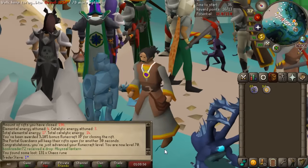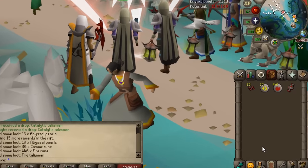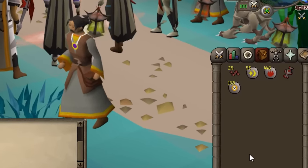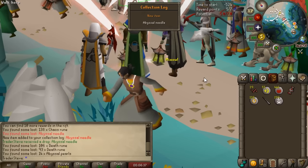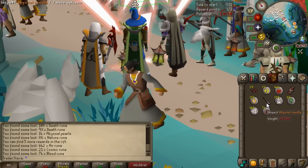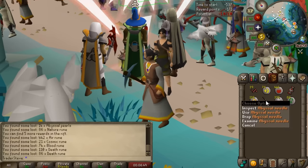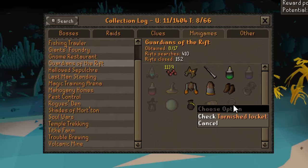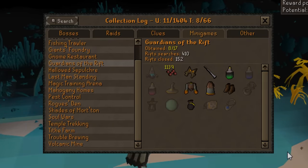We have another 15 reward pulls to go through. 51 pearls - not bad. We finally got it: the Abyssal Needle! We've gotten everything from Guardians of the Rift that we really actually need. At this rate I don't think we're ever getting the Abyssal Lantern - I didn't get it on my main account after 700 or 800 pulls. But the Abyssal Needle is much more important. Looking at the collection log, we've opened 410 rifts and we've got the needle, an abyssal dye, and now we just have to finish out the outfit.